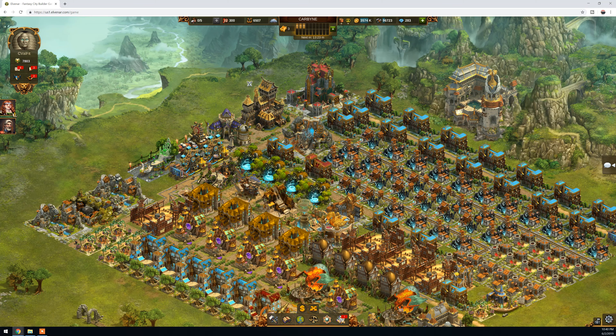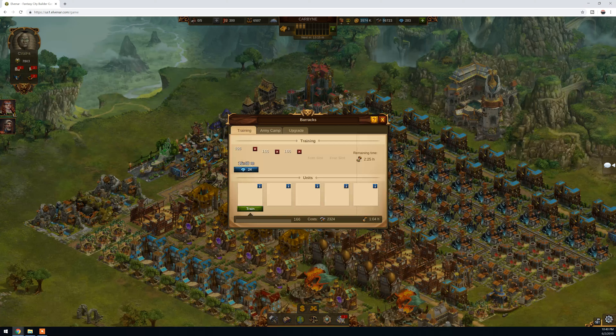You click it and it says I already have 332 storm barbarian. As you can see, there are three slots already producing. When you want to produce something else or any troops, you go to the Army Camp.